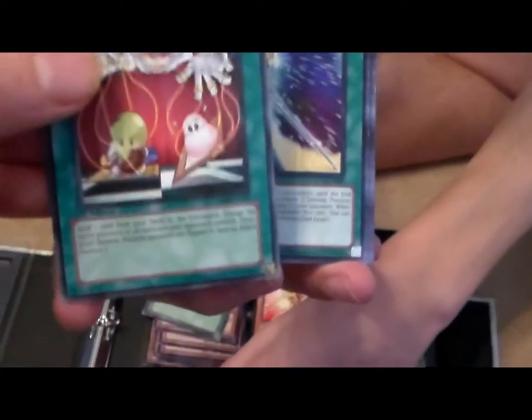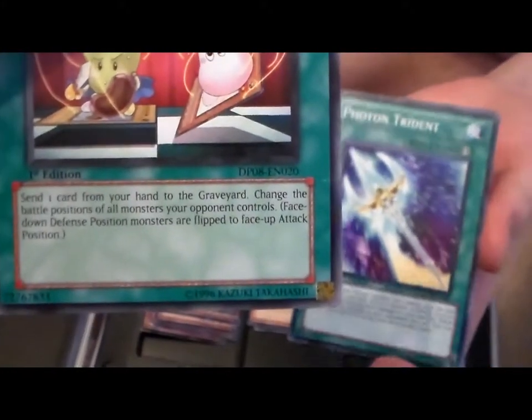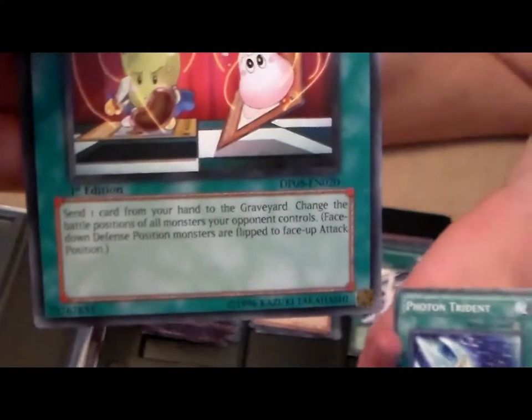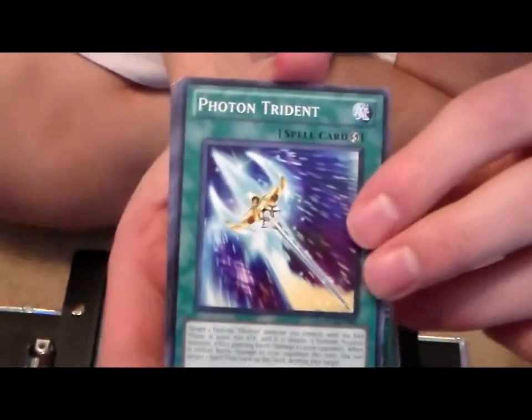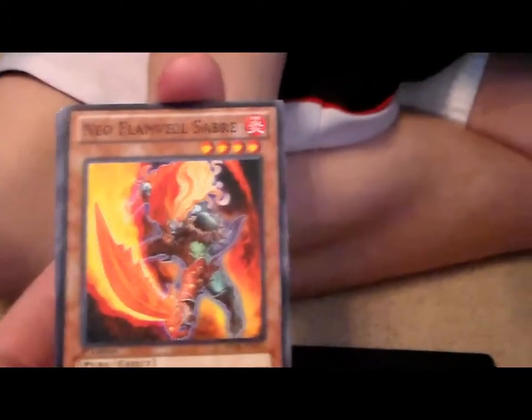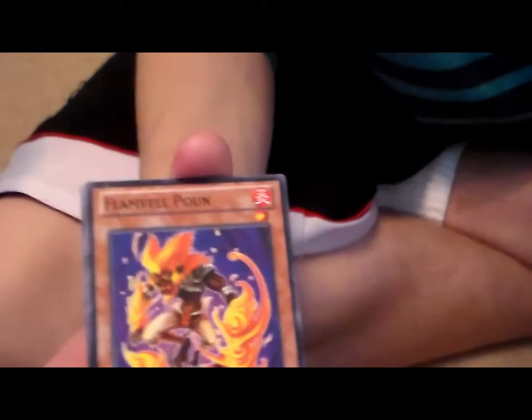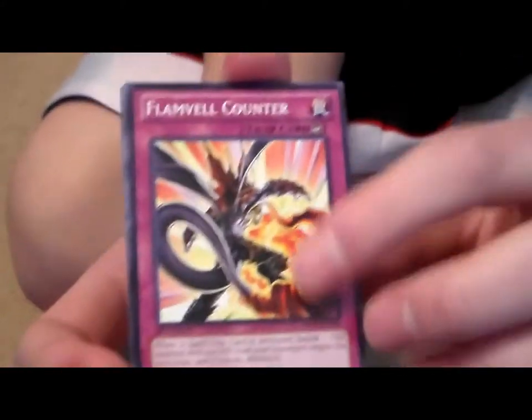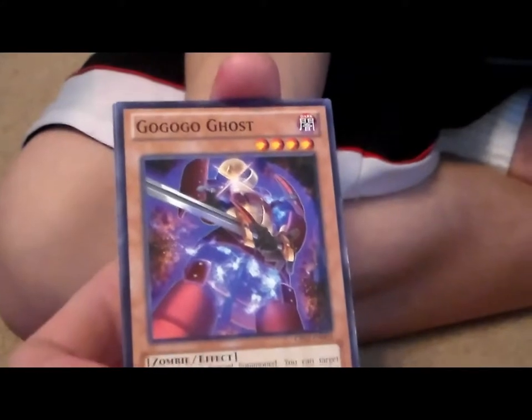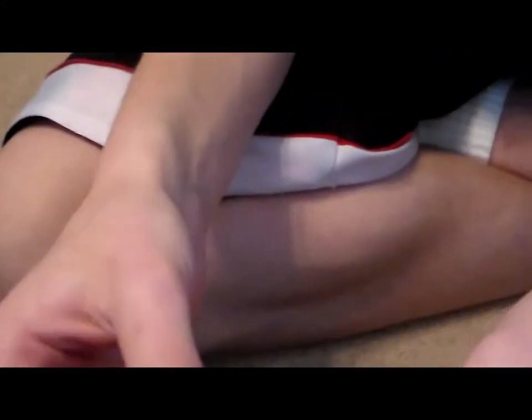Card Rotator — send from your hand to the graveyard, change the battle positions of all monsters your opponent controls. Not bad. Photon Trident — this guy's not bad if you're running dragons. Flame Veil Saber — ooh, another Flame Veil. At least it's not completely random. Flame Veil counter — kind of set it up. Ghost — not bad. One more — Dododobot. No one cares about him, we have like six of him.